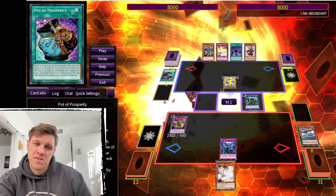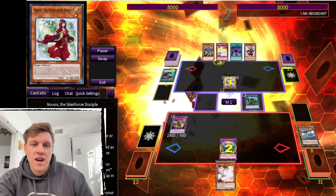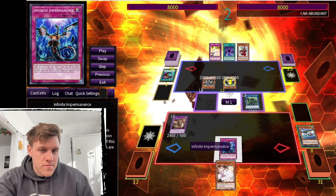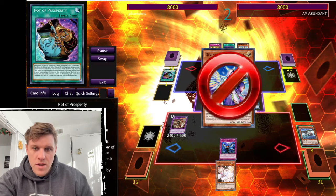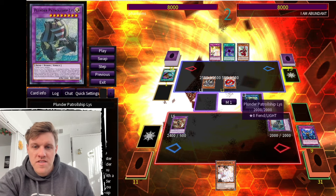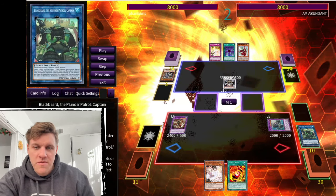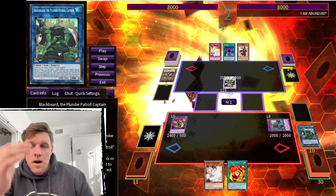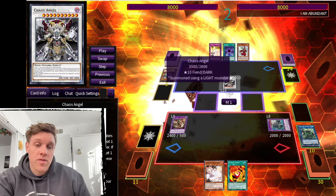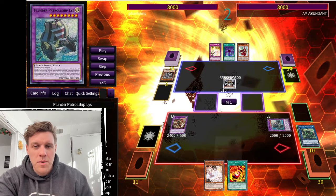He discards the Prosperity for turn. He normal summons Diviner and I imperm that right away. He goes ahead and summons Floowandereeze. Blackbeard activates — I summon Lis and then something weird happens: I put Blackbeard into the Imperm column so it just falls off as an equip. I did not see that coming. Now I know that Blackbeard will fall off if you put it in the Imperm column even though it doesn't do anything. He goes into Chaos Angel, which is a big problem.